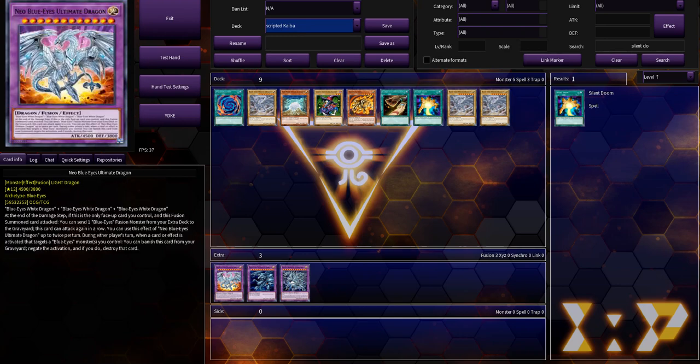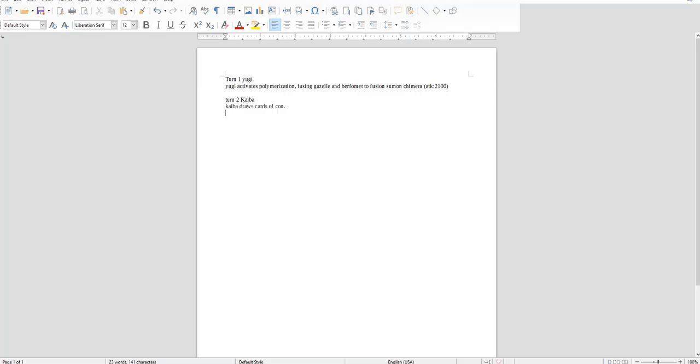Once Kaiba has all three of his Blue Eyes, he can summon Neo Blue Eyes with Polymerization. And then this thing can just attack three times. The document is good for keeping track of life points. Neo attacks Chimera and Yugi would take 2400 damage. So if you have him at 8000 life points, he goes down to 5600. Then Neo would attack the Berfomet. And then Neo attacks Yugi directly with its effect, dropping him from 5600 to about 1100. Great start for Kaiba.